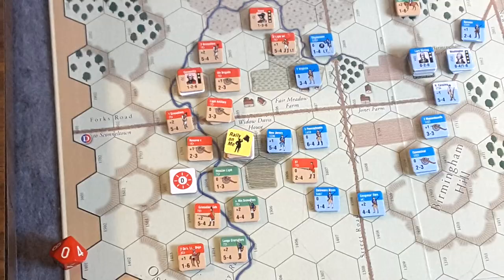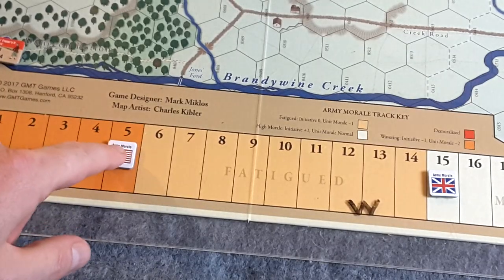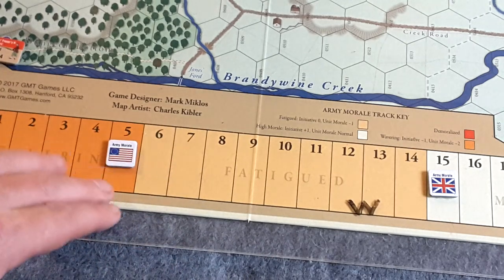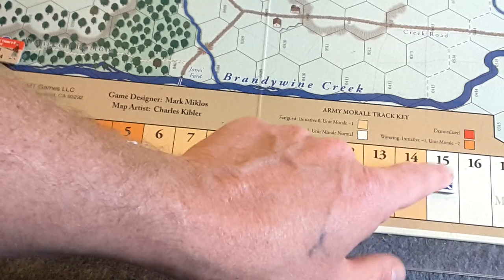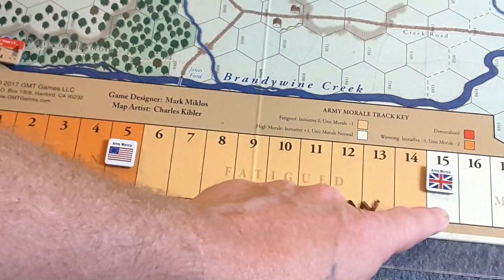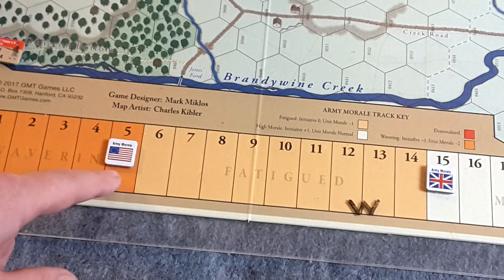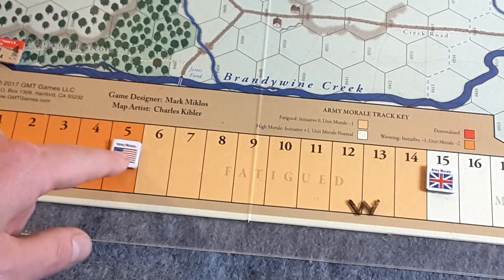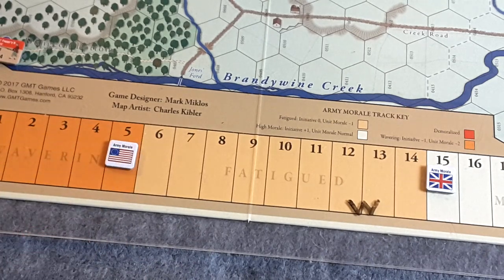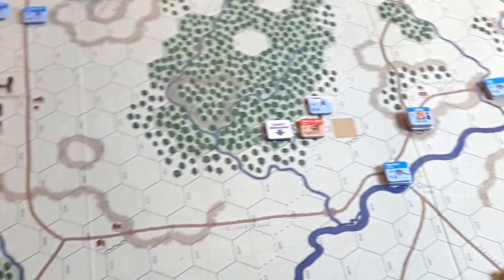As far as the morale situation, this is where we currently are. Patriots are at five — they did drop down, unfortunately. Relatively unsuccessful turn so far for them. British are up to 15, in high morale, using their printed morale ratings. Units are not penalized. The Patriots, unfortunately, are back down to suffering a minus two on all their unit printed morale ratings. Let's jump over to Chad's Ferry at the Brandywine Creek with Knyphausen and see how well he does in the upcoming melee. We also have this one up here to resolve — let's do that one next.